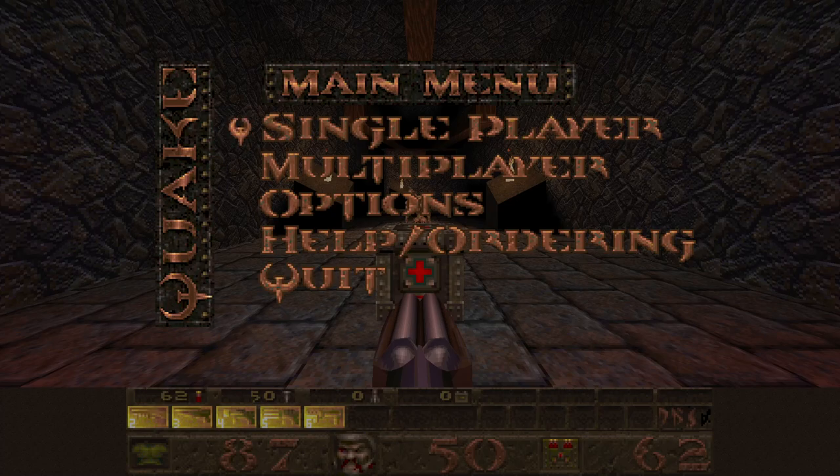Welcome back to my 100% playthrough of Quake on the Nightmare difficulty with the Copper mod, playing through Quake Spasm Spiked. We are doing all levels continuously and this is E4M5, Hell's Atrium. Let's begin.